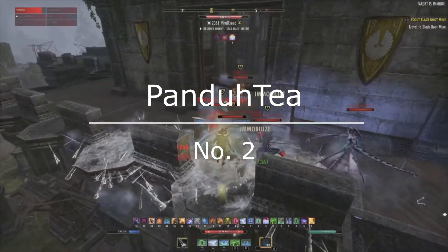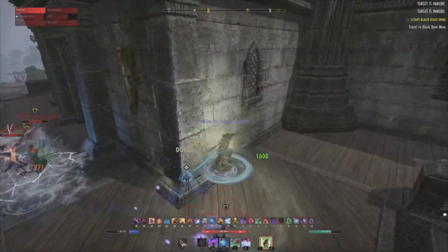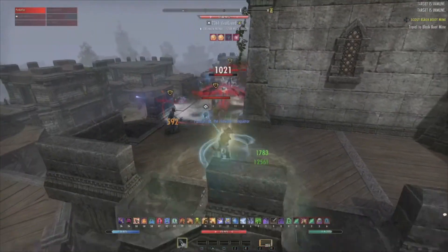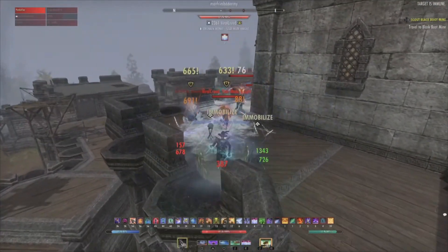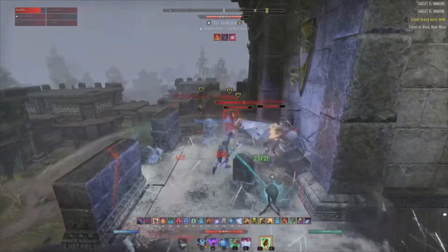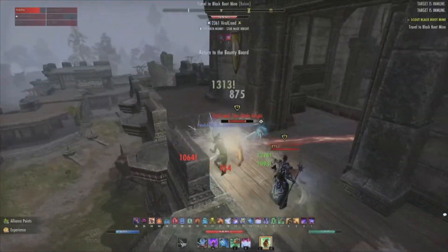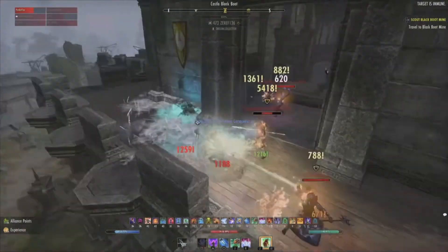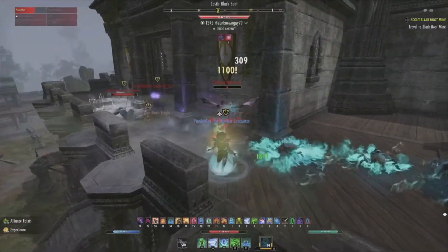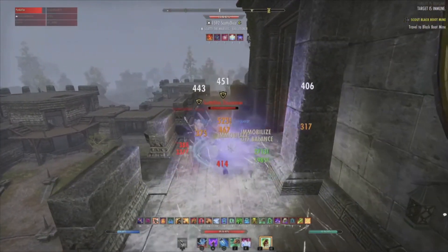At the number two spot we have Panda T on the PlayStation NA server, absolutely making light work with one of my favorite classes in the game. It's great to see Magden be so viable again and Panda just makes it look so easy, showing these yellows he is in control the entire fight. Look at how much damage they're doing with the Permafrost going out - that person just gets hit with the Shalk combo and one kill is already secured.